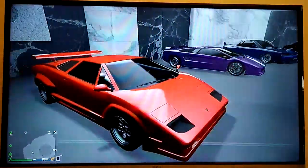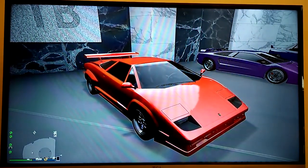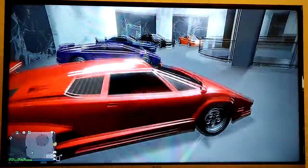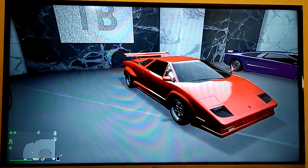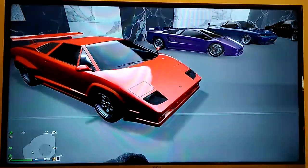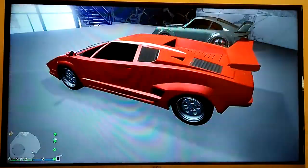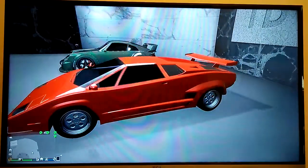I don't think this is the 25th anniversary Countach. It's the LP5000 S, because it's got the straight skirts along the side — the previous one has a rounder skirt. Really cool car, really love this car. Kept the stock rims because, of course, how could you change them? It's got the iconic rims.